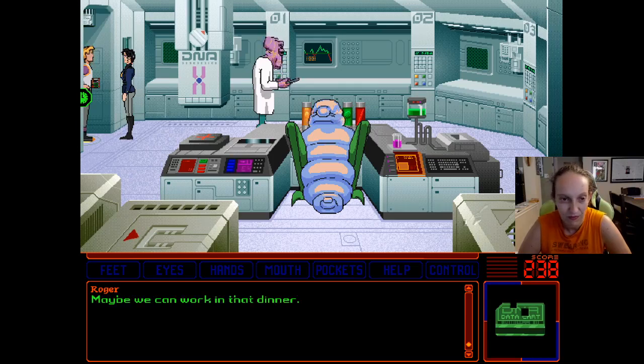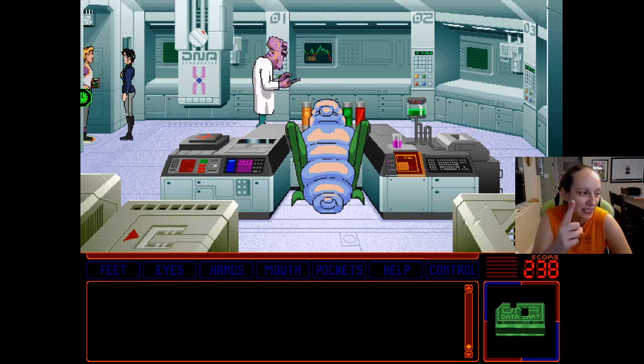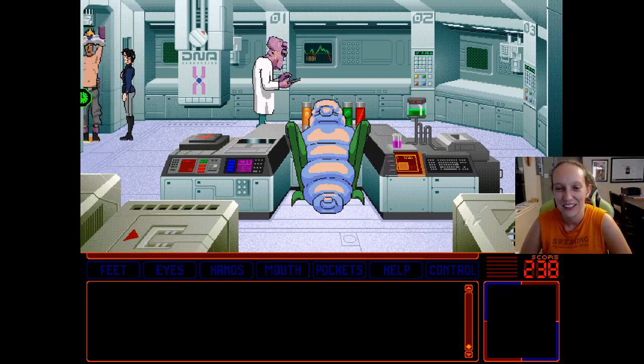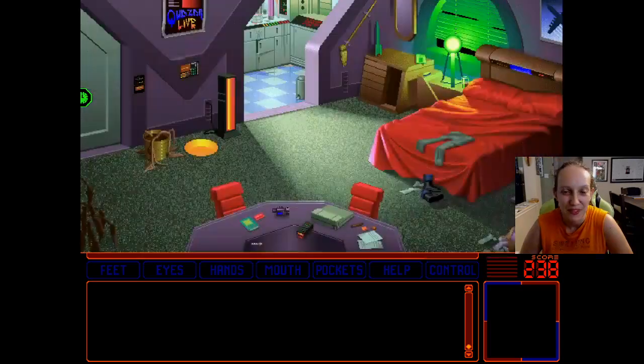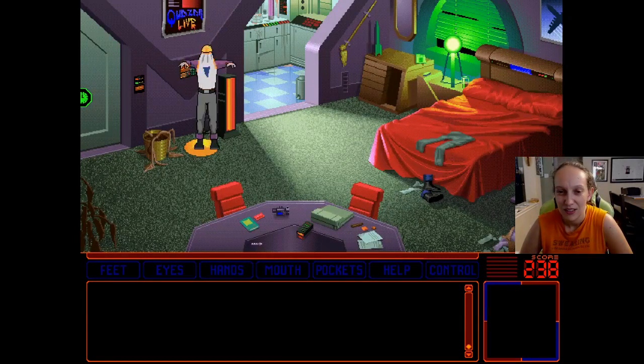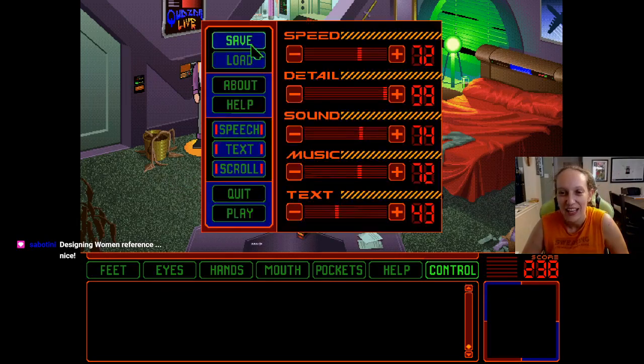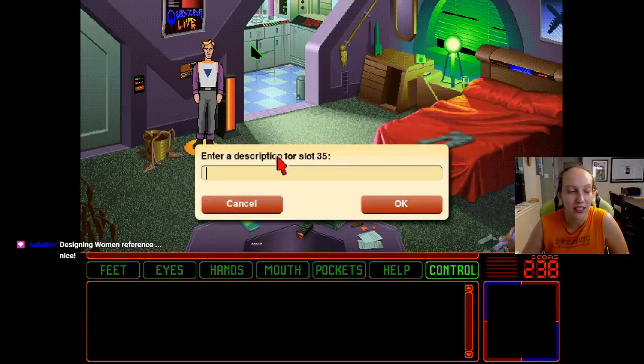We are now orbiting Delta Berksalon 5 colony. Most of you know your assignments as they have been broadcast to your composts. Please represent Starcon properly. Kielbasa out.